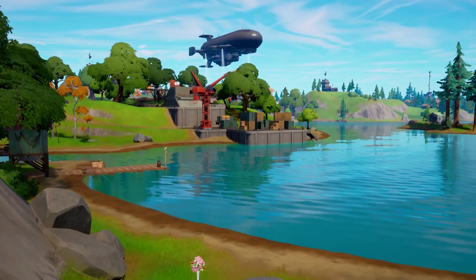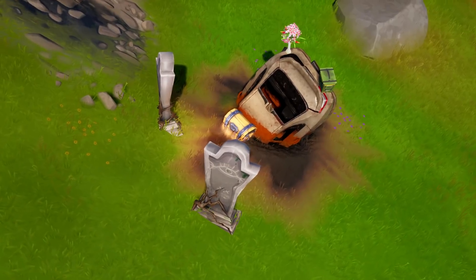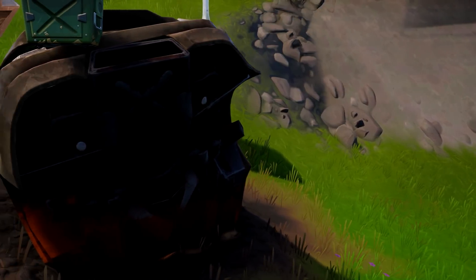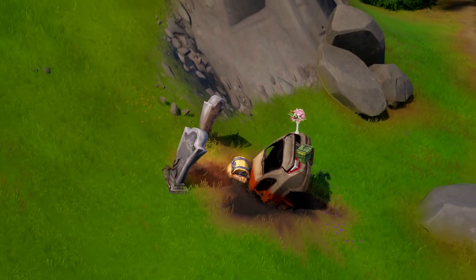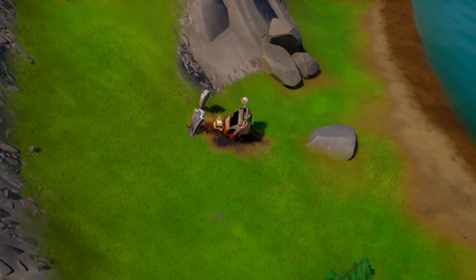A weird easter egg next — a new gravesite has appeared, which Fortnite normally does to commemorate something that happened to a player in-game. It was added in with this season, and it's clear that something happened to a car involving what looks like two players. There are two gravestones and a crashed car. If anybody knows what this is, let me know.